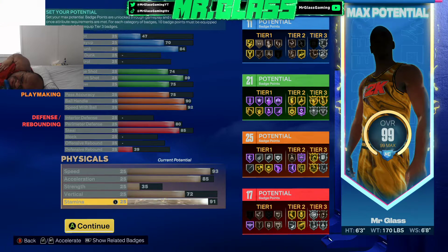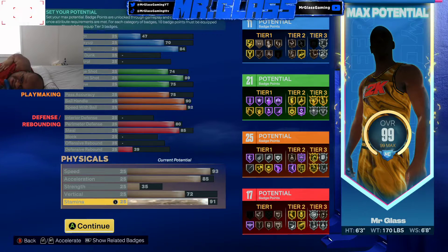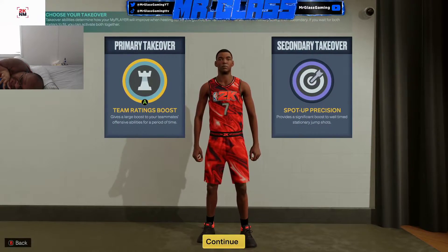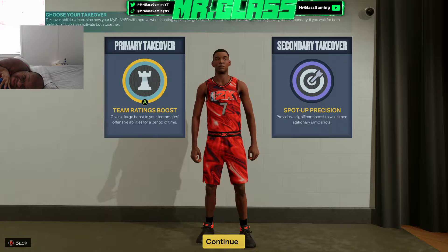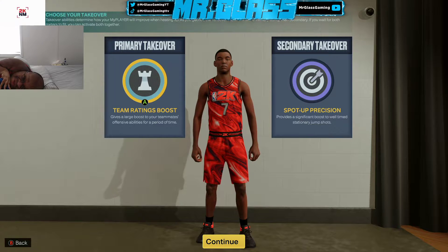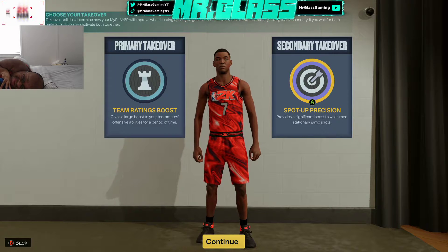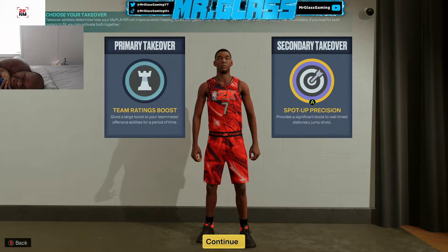The 91 stamina is going to allow you to utilize your handles for a bit longer. There's not really much difference between a 91 and a 99, so I didn't think it was worth maxing out. For takeovers, we're going to go with the team rating play takeover — I'm told it actually boosts you as well, not just your teammates, which is key. We're also going to go Spot-On Precision, which means any standstill shot you can green at a higher rate.